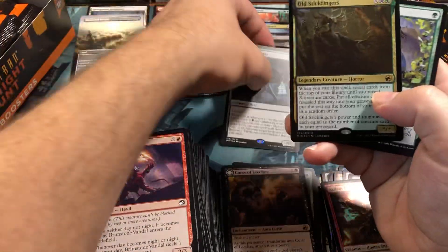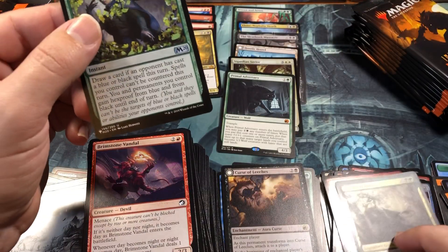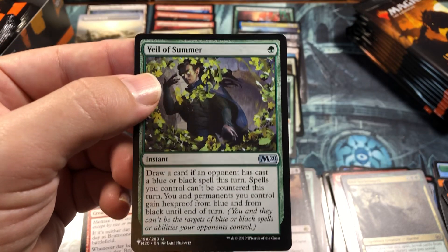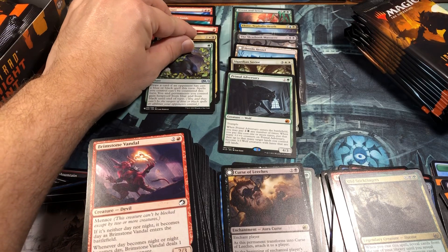A foil rare in the same pack - Old Stickfingers! And a Veil of Summer - wow, that was a pretty wild pack. Veil of Summer from M20 - that's like a five or six dollar uncommon... maybe ten bucks now?